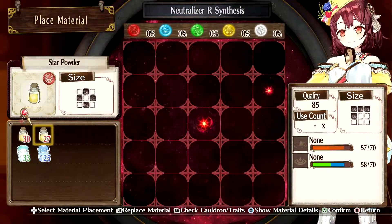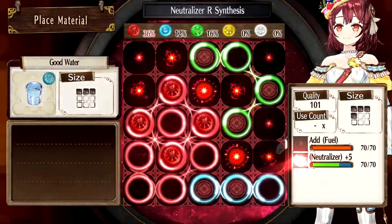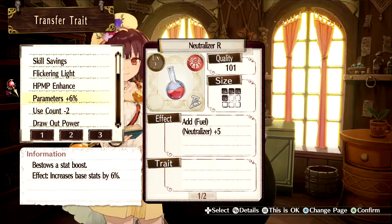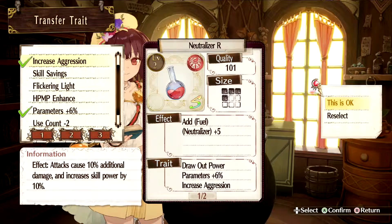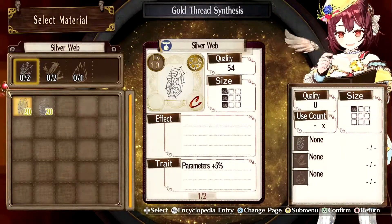So what I want to do is I am synthesizing up a neutralizer arm — we have a bunch of these but we actually need another set. What I've done — I'm gonna show you here in a second — is we combined a few parameters. So two of the parameters, plus six and plus seven.